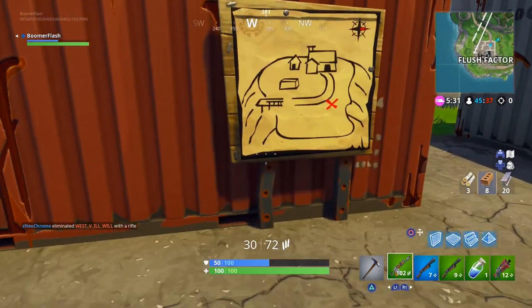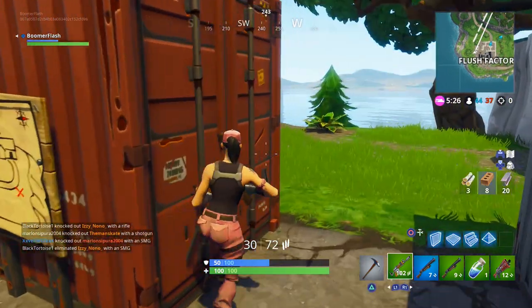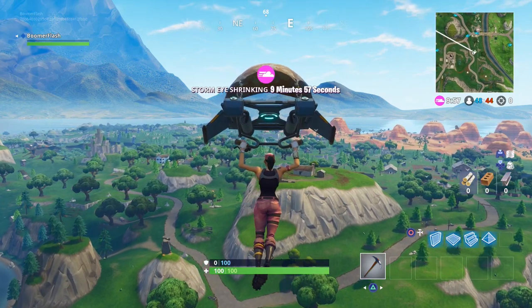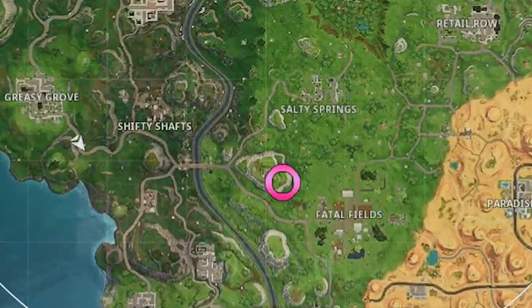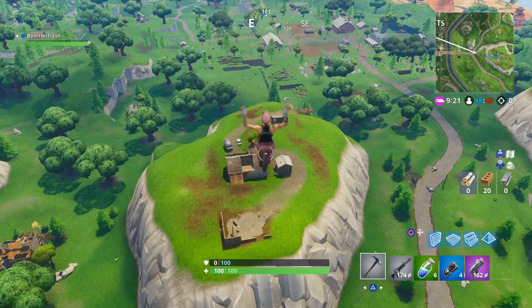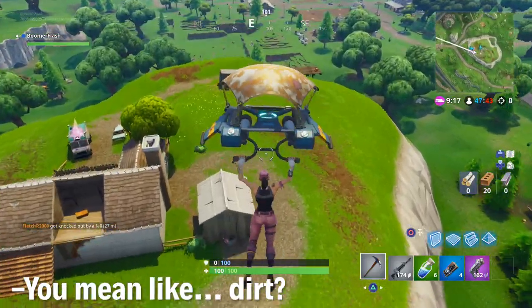There's the one in Flush Factory. That's kind of a non-specific location, but people have figured it out already, so I'll just go ahead and show it real quick. It is this house up here. Yeah, it's north of Fatal Fields. It's on the big house on the hill there. It's on the back side of it. See that dirty dust spot? Kind of like that dirty spot right there.